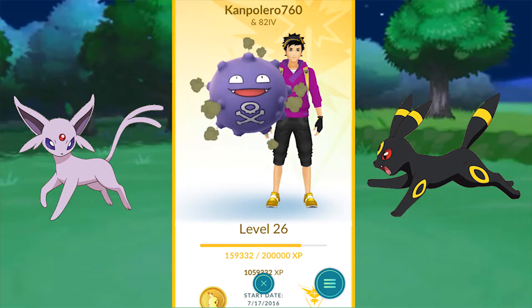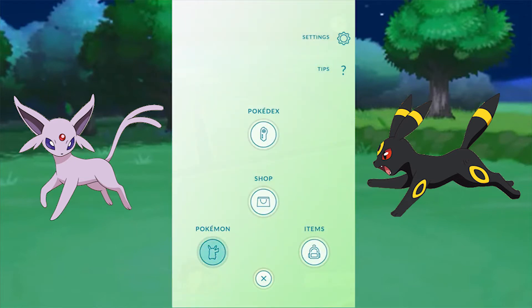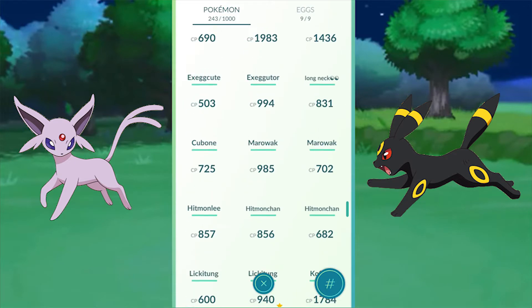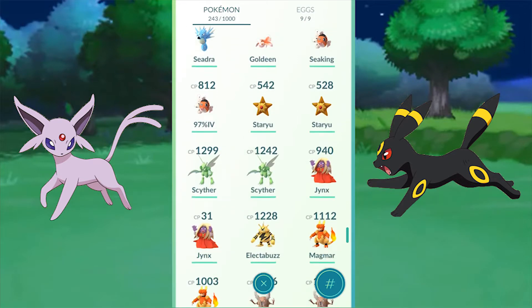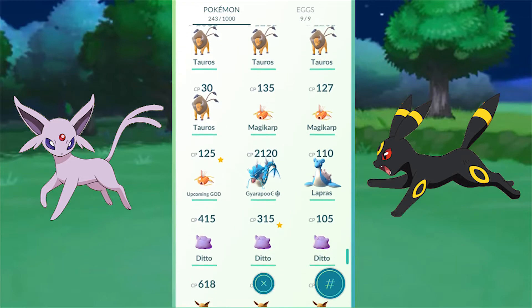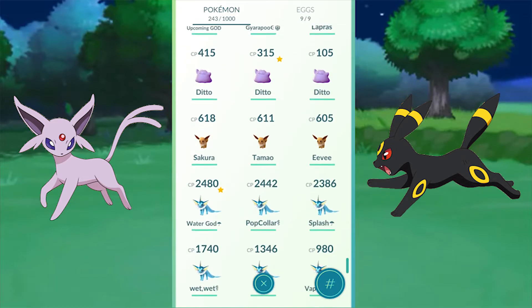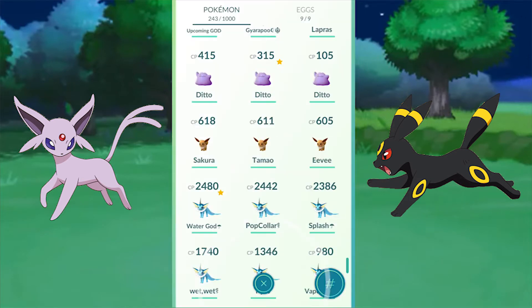What's going on trainers? Gen 2 just got released literally today and I'm going to show you guys how to get Umbreon and Espeon. It's just like naming your Pokémon again, like what you did with Jolteon, Flareon, and Vaporeon. We're just gonna name it Sakura — S-A-K-U-R-A — and that's how you get Espeon.